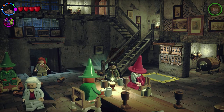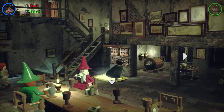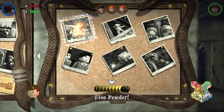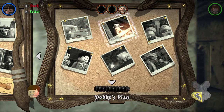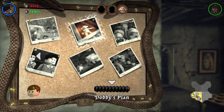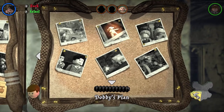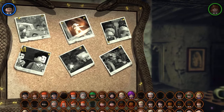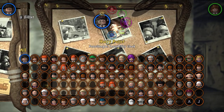Hey guys, it's JP127 and welcome back to another episode of LEGO Harry Potter. In the last episode, we started 100% completing the Chamber of Secrets, starting off with Floo Powder. In this episode, we're moving on to Dobby's Plan. We have two characters, True Wizard, three pieces of the House Crest, and Student in Peril. Here we go, let's get started.